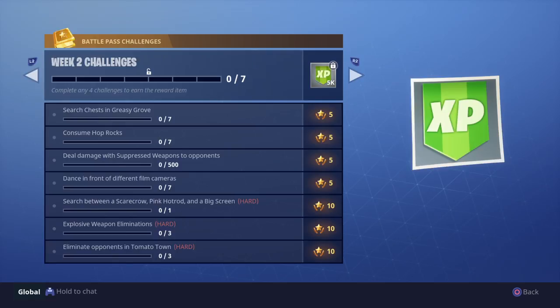Week 2 challenges: first, search chests in Greasy Grove for 5 stars — 7 chests total. Next, consume 7 hop rocks for 5 stars. That should be relatively easy; there's a lot of craters all over the place.